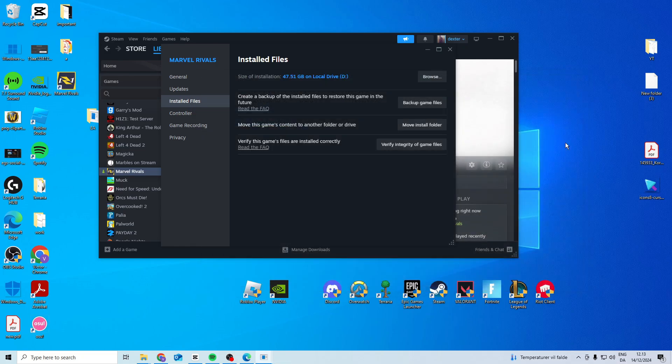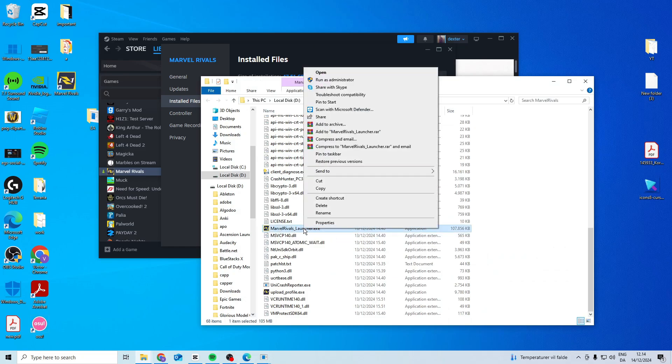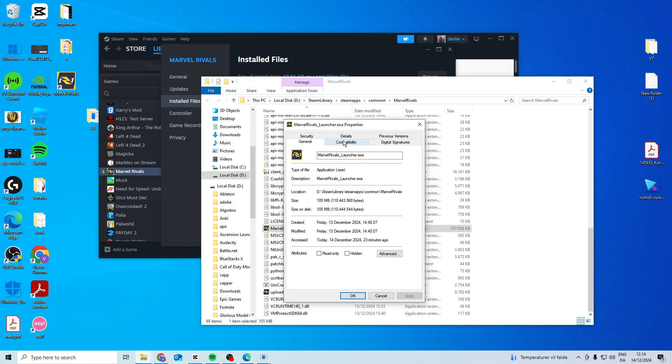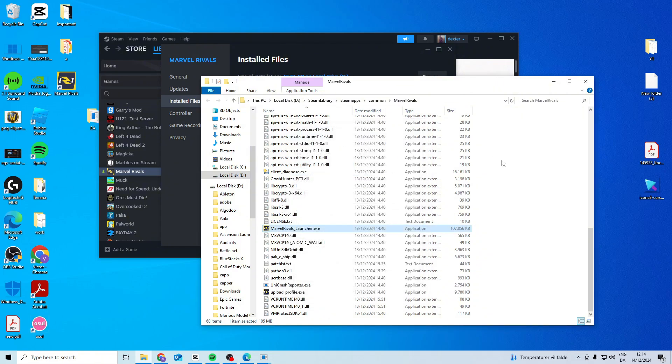Now if it still doesn't work, I suggest you come here and press verify integrity of game files. After that, go to browse, find the launcher, right click and go to properties, then compatibility, and activate these two. Check if it works after doing that.